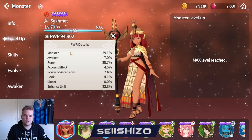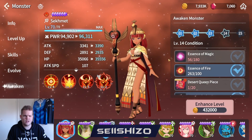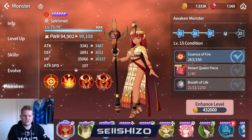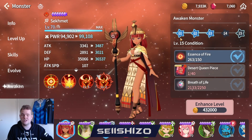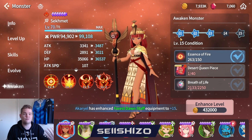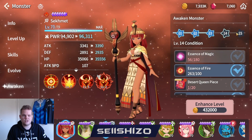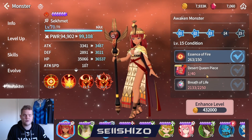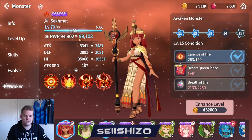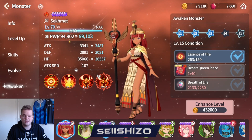The monster level is pretty much maxed out for everyone at some point - that's easy. Then we have awakening at 7% right now. Awakening increases the base stats, and therefore the runes you apply on them also multiply higher. The higher the awakening the better. Even going from level 13 to 15, which is very expensive, is a pretty big jump - like 4.2k power.